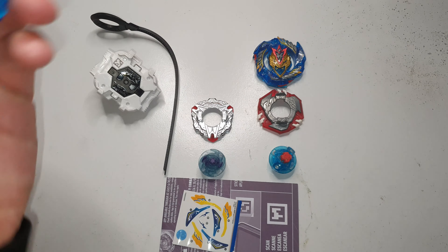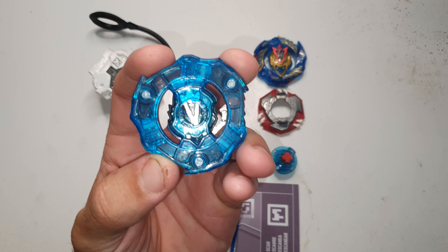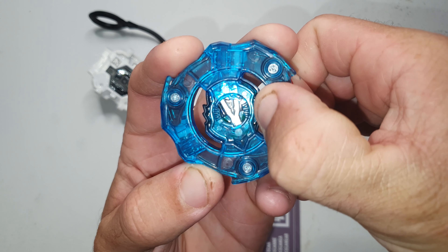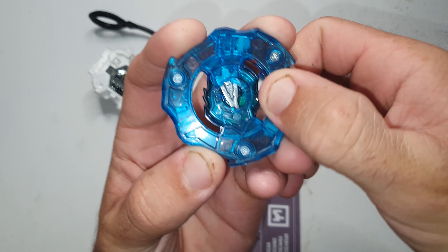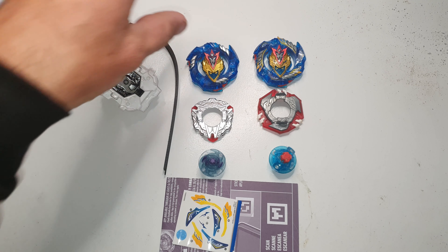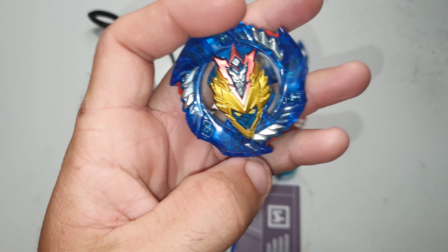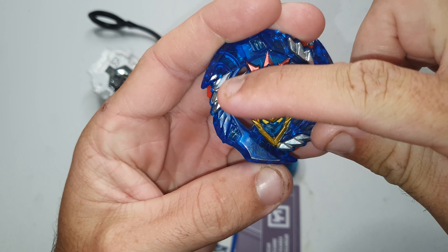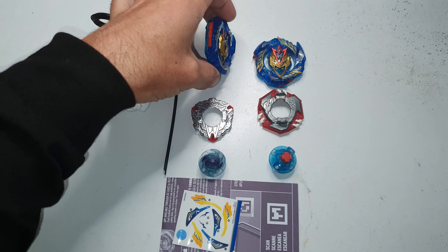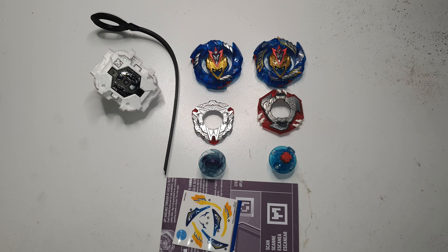As for the layer though, it is neat to see that the Hasbro Beyblades now include teeth. Instead of the sloping mechanism which was much easier to burst, the Pro Series has teeth, so they're going to be able to handle a lot more abuse and not burst nearly as easily. Also, the energy layers now have metal on them, whereas the original Hasbro Beyblades had plastic energy layers — that's going to make a massive difference in the look, feel, and performance of the Beyblade.